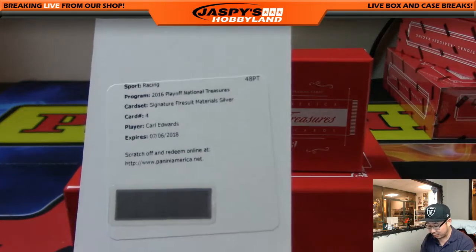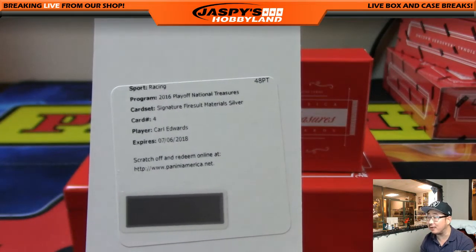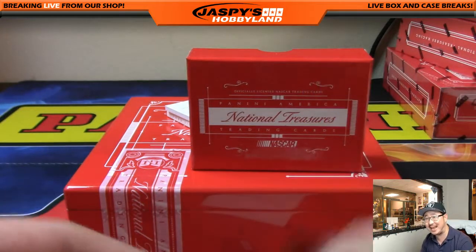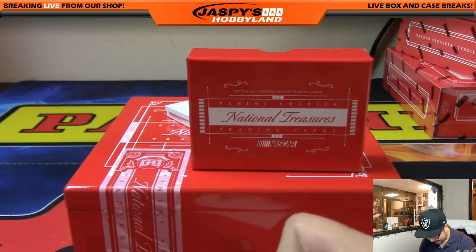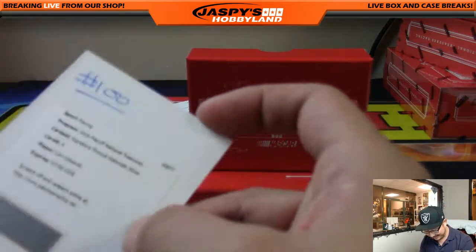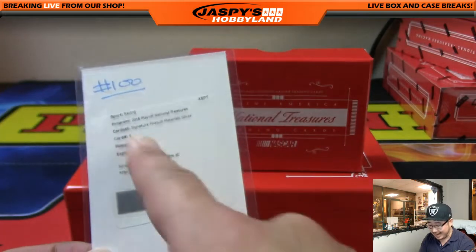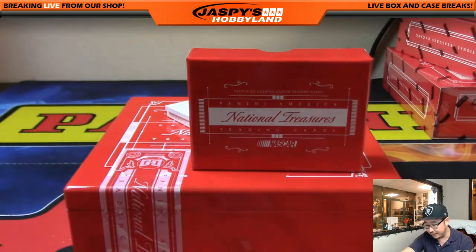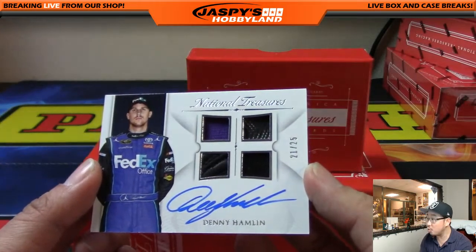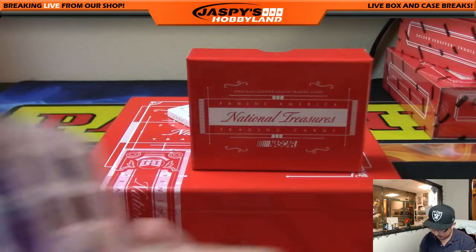Oh nice — Carl Edwards. I like Carl Edwards. Signature fire suit material, silver. You've got to redeem this — I want to see what this looks like. Carl Edwards, nice one for J-Mac at spot 100. Rewarded for staying up this late. You've got to thank Ram.org too, obviously. So for spot 100, Carl Edwards. That last race of the season was really good too — really classy guy. Quad Relic and Auto right on the card — Denny Hamlin, 21 out of 25. Nice, it's on pretty thick card stock.